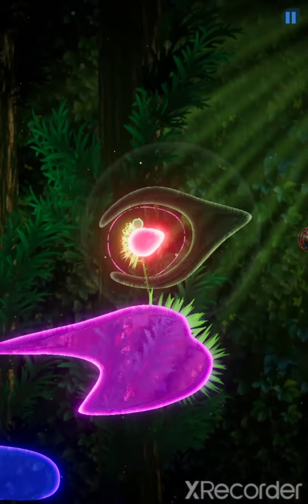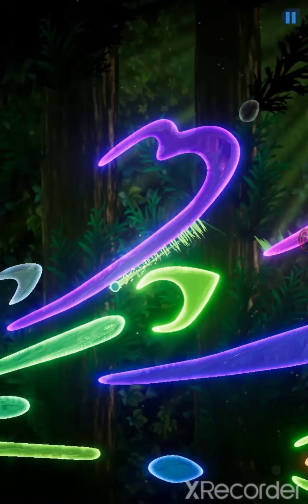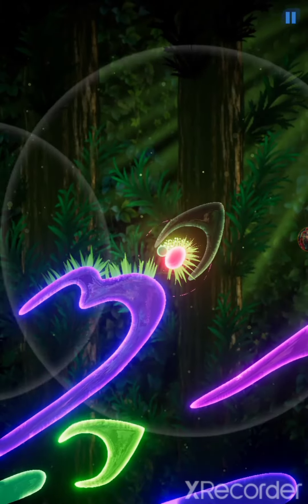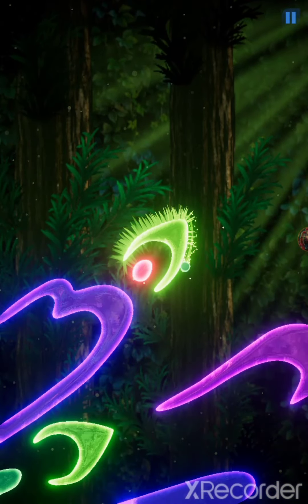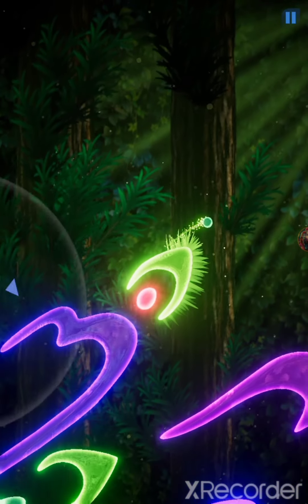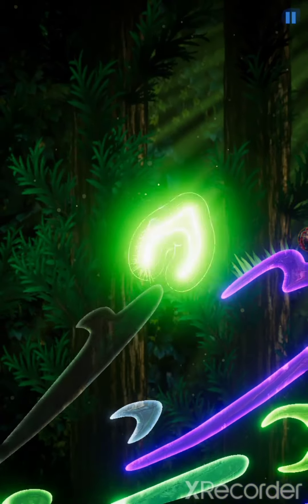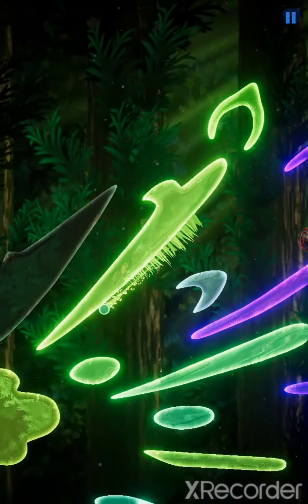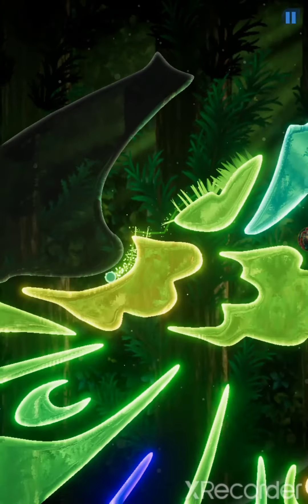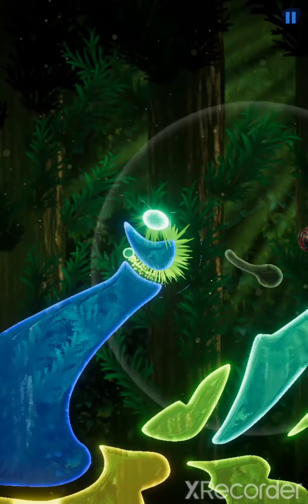That looks like a water drop — they should have at least made it blue. I like how it's not all the same color either. Sometimes you swipe and it doesn't register. Right now I thought it was going to go that way because it made sense, but instead there's an arrow pointing the direction so you can clearly see it — even if it's off your screen, it'll show you.